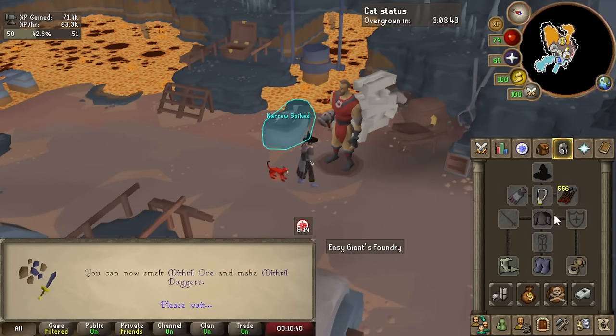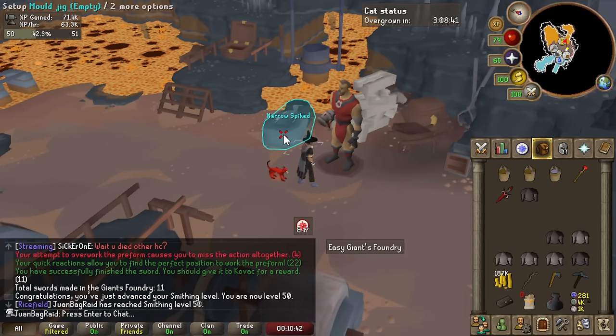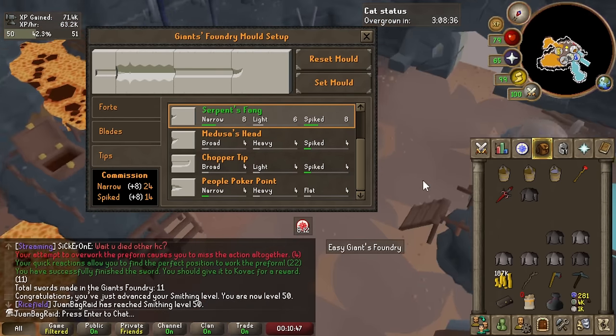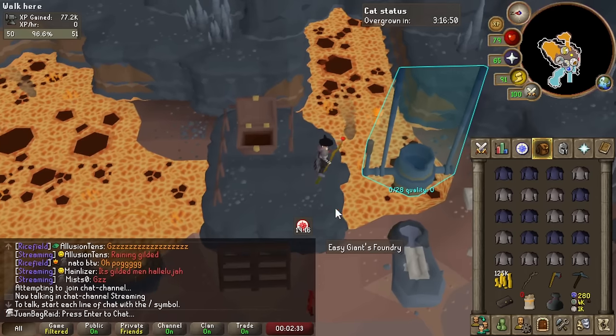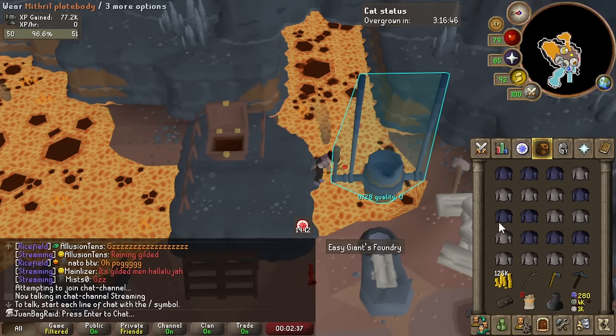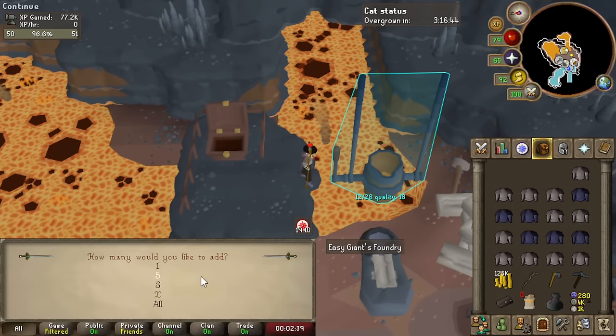We hit 50 Smithing, which means I can actually do mithril now. I'll probably do mithril — I just need to see if I'm going to lose too much money. So we'll do 3 mithril bodies and 4 steels. Kind of just crazy — I'm feeling so bougie.